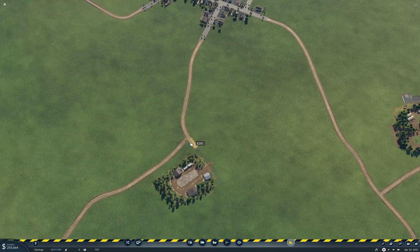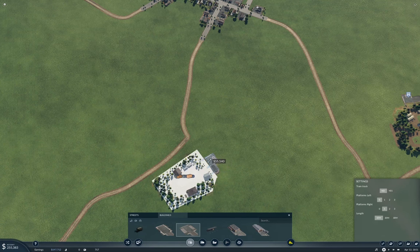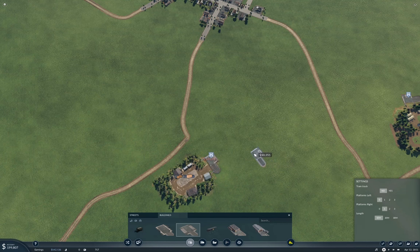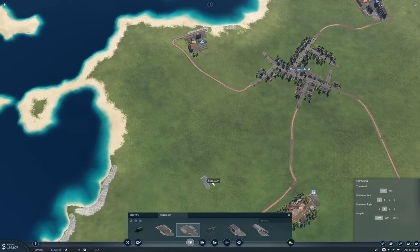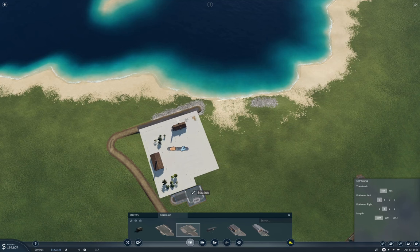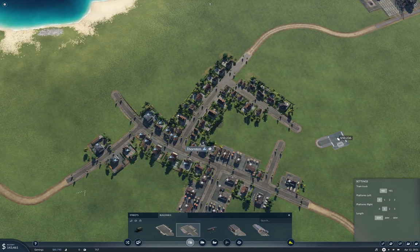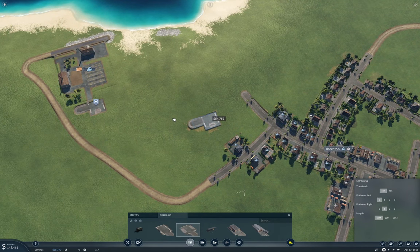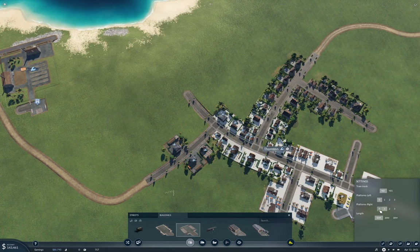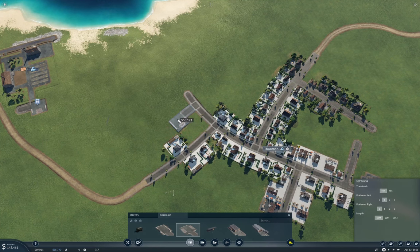I'm going to want one over here, I think. And one here, and then one in Thornton. Where in Thornton? Well, it's all over on this side, so if I do it here I get all of it. Yeah, that's what I'll do — I'll put that there.